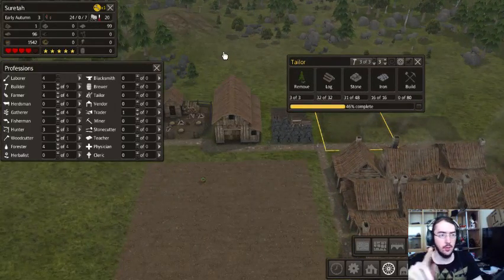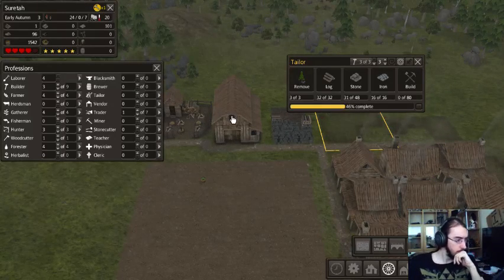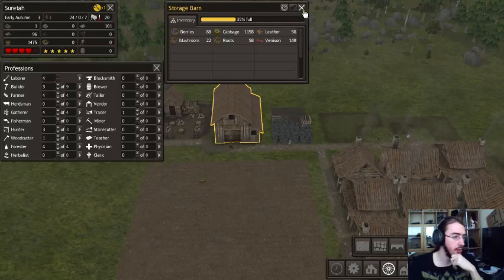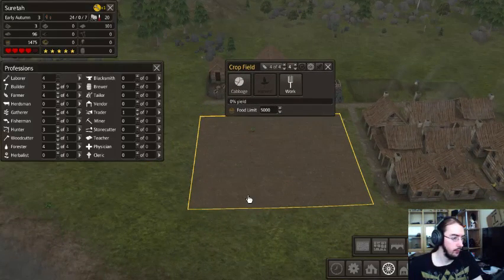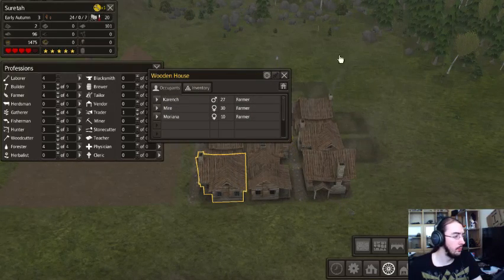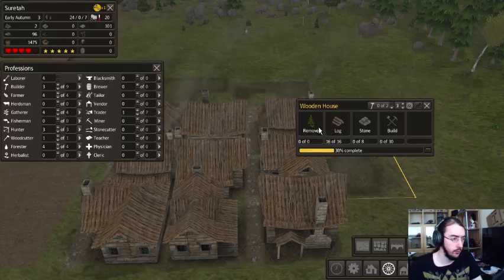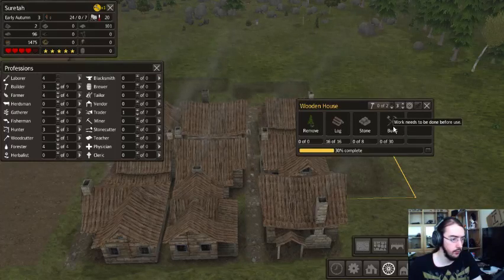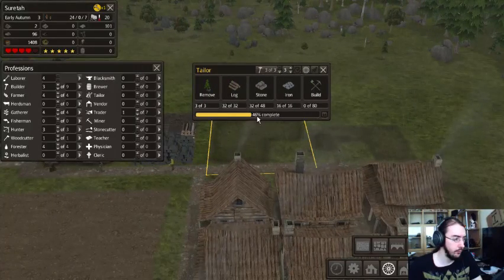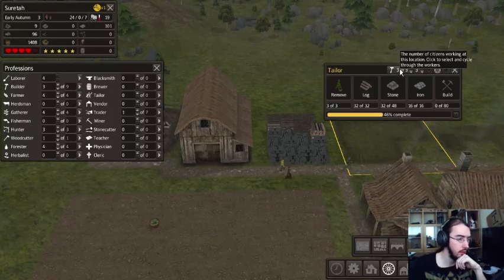I feel like I should move the camera over there, because I'm looking at this screen. I have quite a bit of berries, mushrooms, and cabbage — that's good. Winter is coming as well. We are in early autumn right now. Somebody is working; we have three people here, which should be fine.